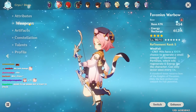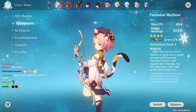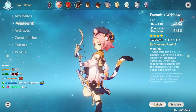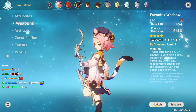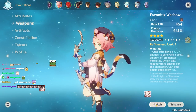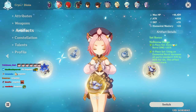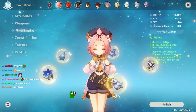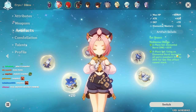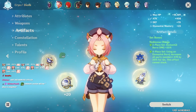I'll have to test whether the Tenacity set bonus snapshots and extends the full barrier duration or only lasts those three seconds once the set releases. I go for the Noblesse set because I want Diona to be a pseudo attack buffer similar to Bennett, even though she doesn't have permanent uptime on the attack buff since her ult cooldown is 20 seconds.